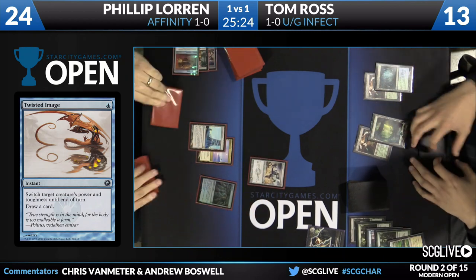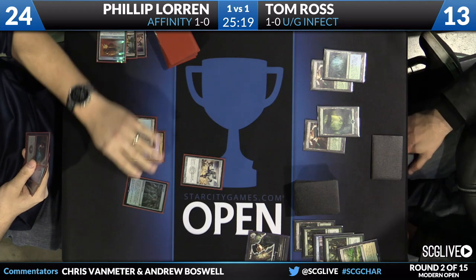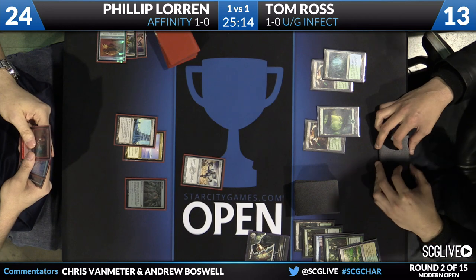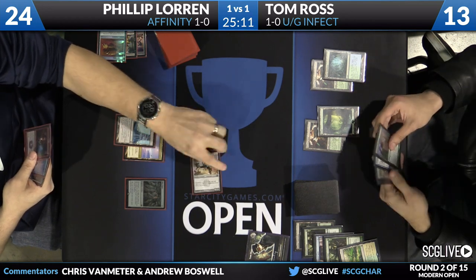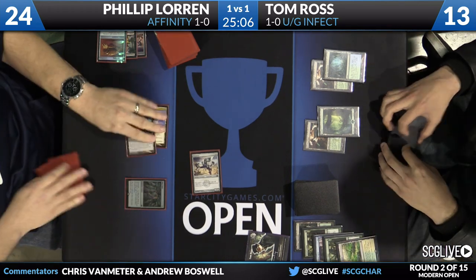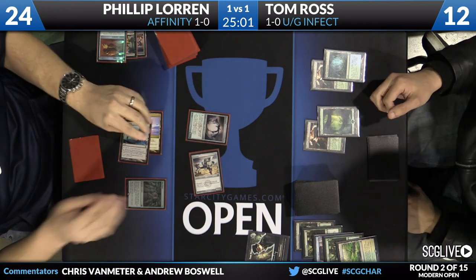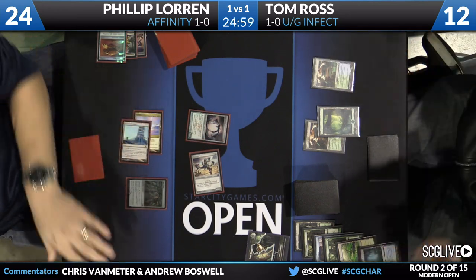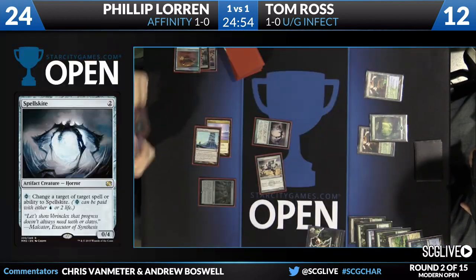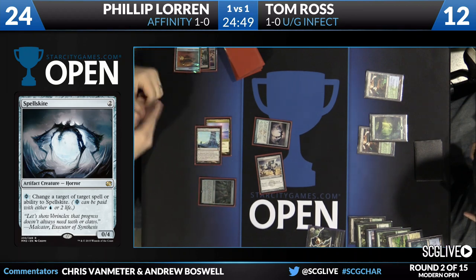So far Philip is really trying to make the game about tempo — he's used all his mana every single turn, trying to be aggressive. And Tom is just saying: let's slow the game down, I can pick you apart. Philip has taken his draw for the turn. He has a Galvanic Blast in hand and looks like a Thoughtcast too. He does have a Spellskite, which would be a great card if Tom didn't just have Twisted Image in hand. We're going to see Tom's sideboard card pay off in spades — every time you get to kill a Spellskite with Twisted Image as an Infect player, you just have to pump your fist internally.